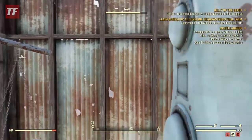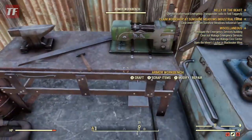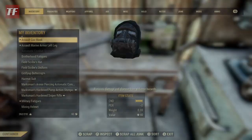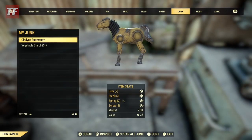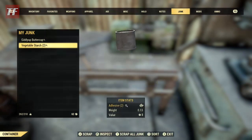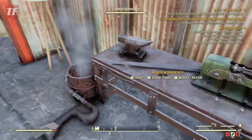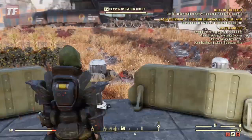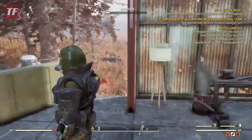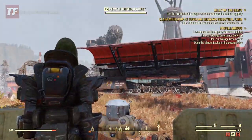Then run on down to any crafting station and scrap that vegetable starch — I believe it's two adhesive per starch. I'm not sure if the Scrapper perk affects that, but it's definitely a good idea to have it on. And that is how you get unlimited adhesive right at your camp. You can do this as much as you need to. Thanks for watching, and like and subscribe for more Fallout 76 videos.